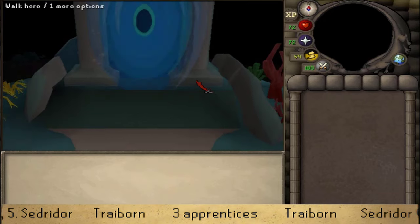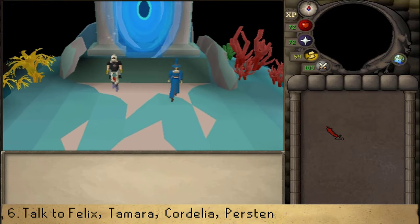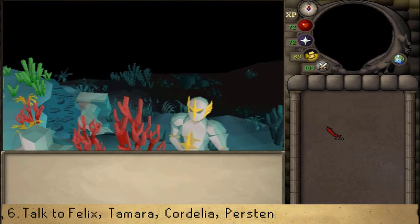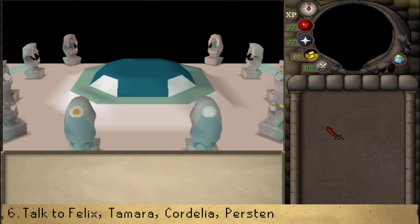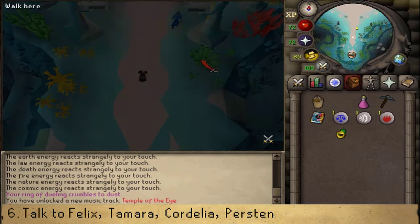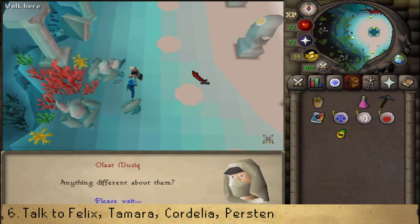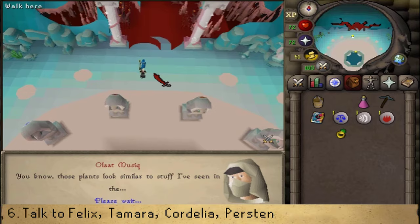After the cutscene, talk to all the NPCs to find what they've discovered. The closest is Felix, just a bit north. Talk to apprentice Felix and skip through until you can go northwest. On the western side of the center, find Tamara and talk to her.